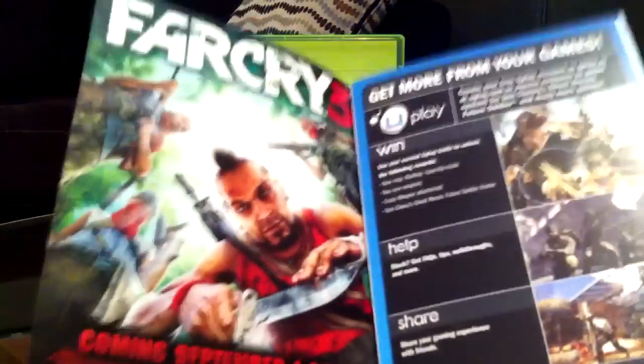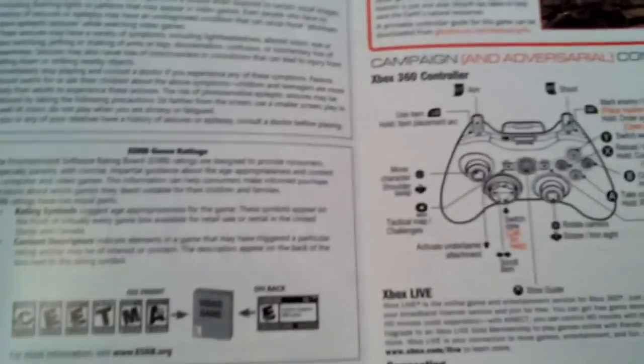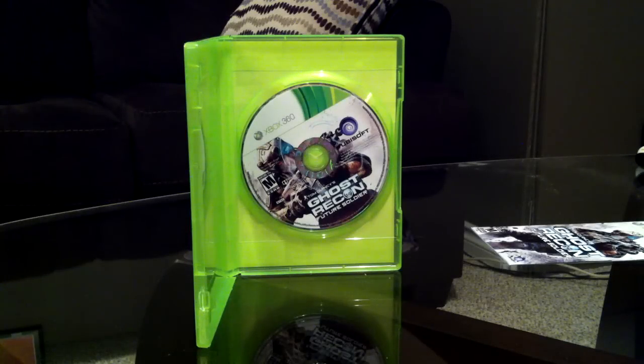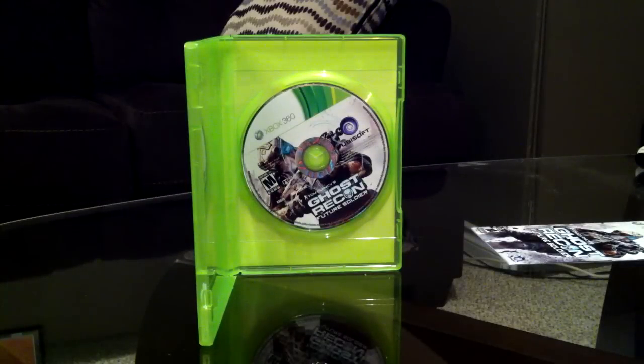Here's the booklet. There's an ad for Far Cry 3 on the left and another thing for Uplay. Oh, it's like a pamphlet. Let me see what's on the back — nothing, just warranty stuff. This is your book — this is all you get, this like four-page thing. Chintzy bastards.